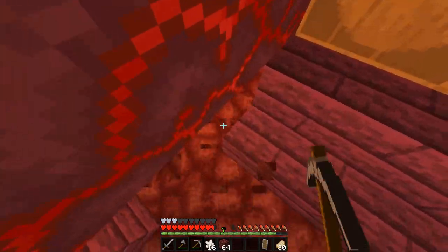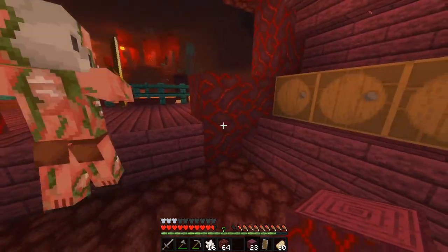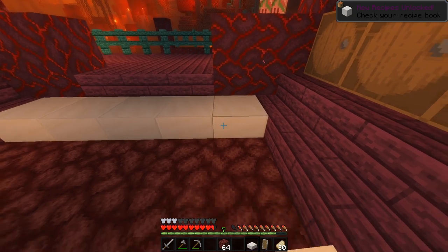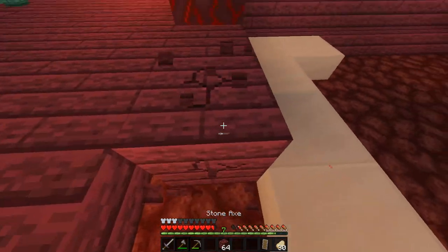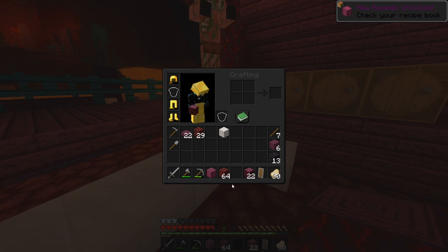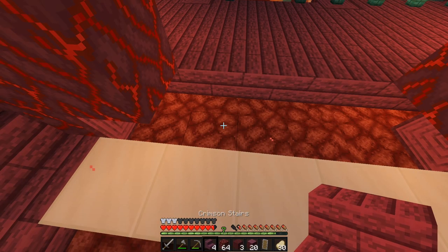We're gonna put slabs here on the floor. And of course we need this right here to make it look good. I have enough quartz for six slabs and that's it, so I need to go and mine some quartz. Actually I think we're turning these into stairs. One of the annoying things — by having an axe and using it constantly as a weapon — that happens a lot.